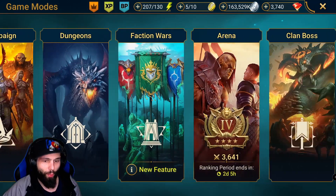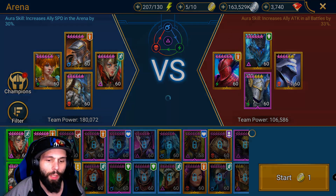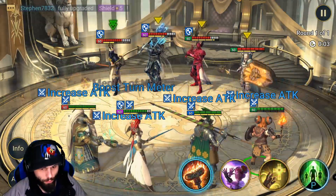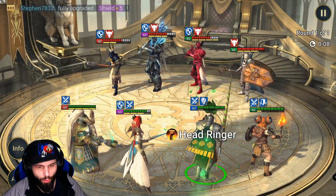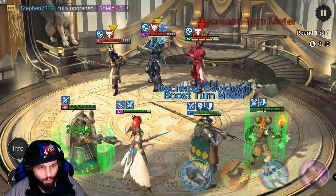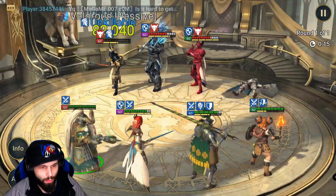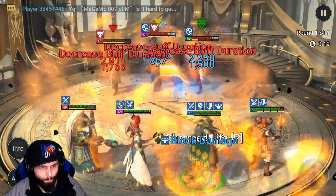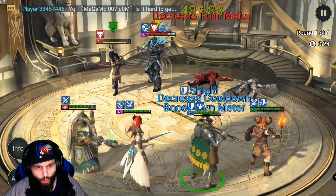So we can go ahead and run a couple of PvP matches. I pretty much just took Rotos out and placed Cillian in Rotos' spot. Let's see how he does. He has Strengthen — that's pretty cool. And that reset because we killed, so we can go ahead and hit again.